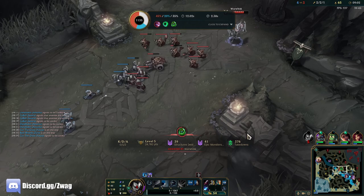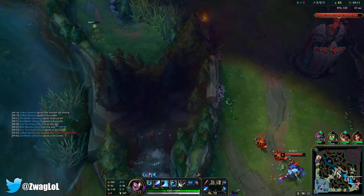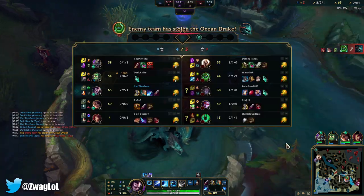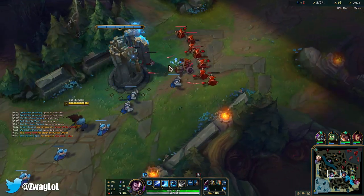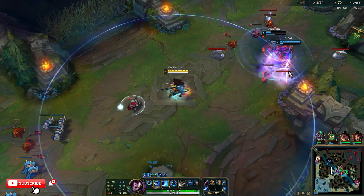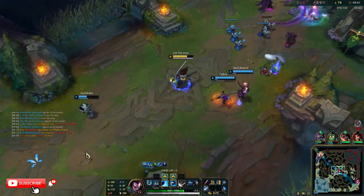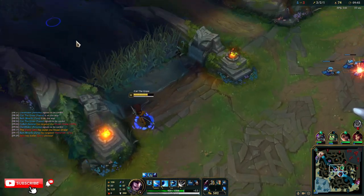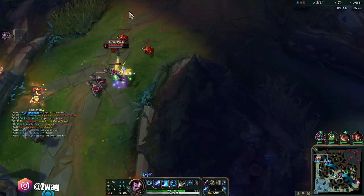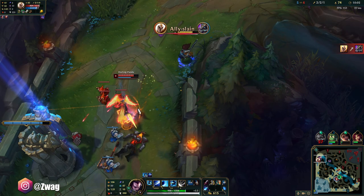I don't know if I should have focused Vayne or Thresh there — it took a while for Thresh to die. I kept getting CC'd. The Zac is building some Magic Resist to start. I got the Zac kill by dashing around. I think I'm going to run top really quick and try to help Nasus. She might kill us both, but I don't think so — she doesn't have that much damage yet, it's just her ult.